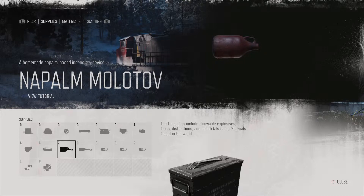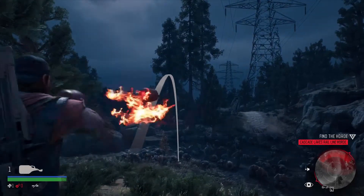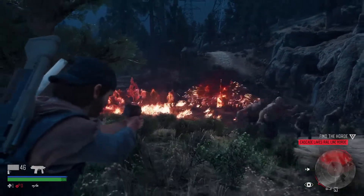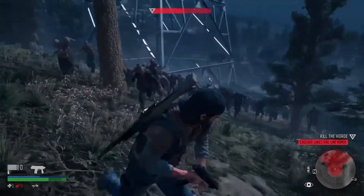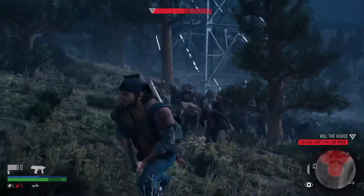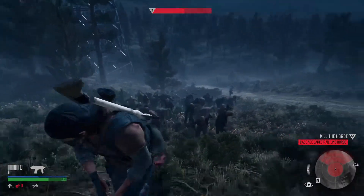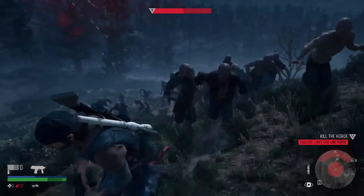I'm just going to show you how devastating this is — just watch how many this Napalm Molotov will take out. You see how much it spreads? It just catches so many on fire. The Napalm Molotov is great for taking out hordes — as you can see, it literally just took down half of the horde. You're going to want to use them as much as possible, group enemies together, and just wipe out the horde.